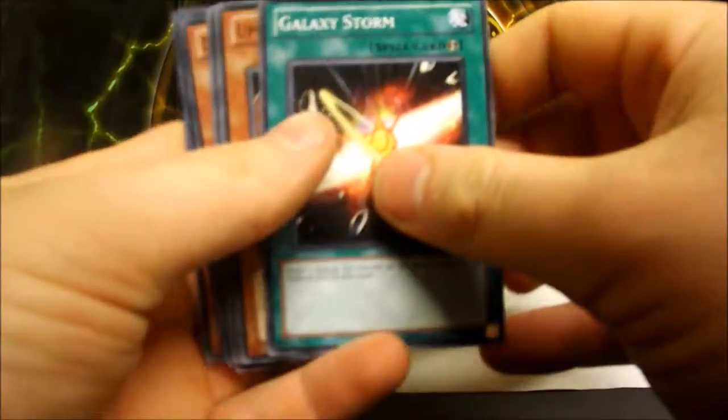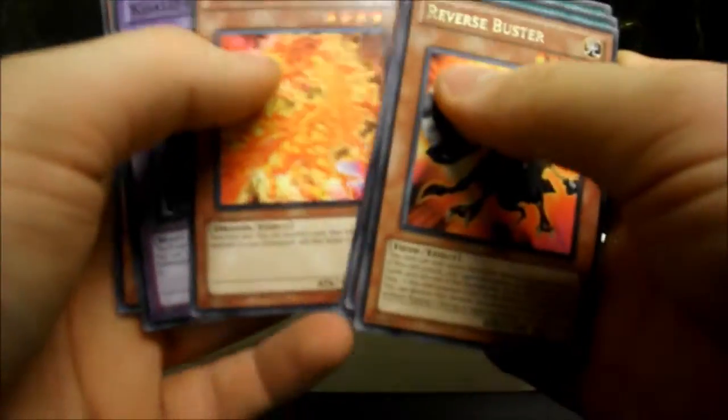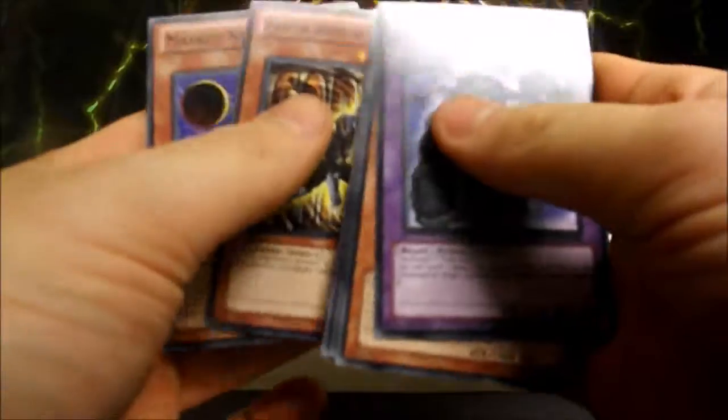Final Order of Chaos pack: Galaxy Storm, another Upstart Golden Ninja, Photon Leo, XYZ Burst, and Reverse Buster for the rare. Divine Dragon Apocalypse, Paralith, and Koala Koala — I love the look of that fusion; one day I'd like to have a moustache like that. Earth Armour Ninja and Masked Ninja Ibisu. Quite a lot of Ninja cards in that set.